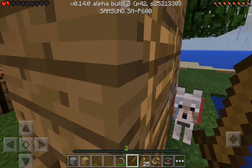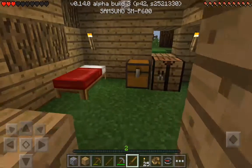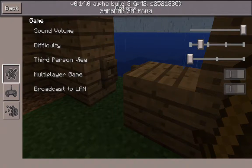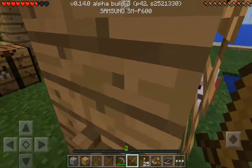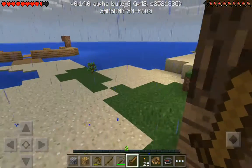Since it's survival island, I'm gonna have it on peaceful — no zombies or anything — because I want it to be more realistic. But if it's completely peaceful I regen too fast. So it's kind of like a cheat.